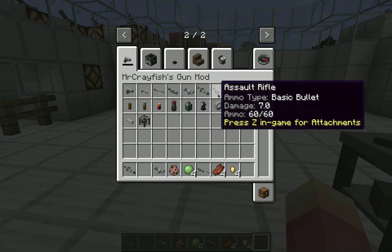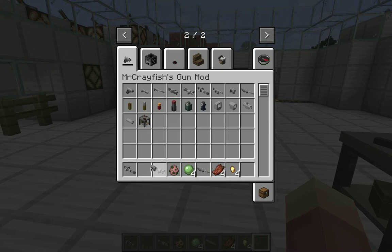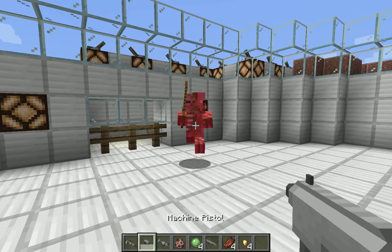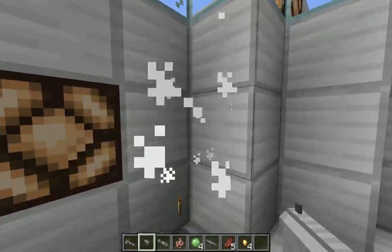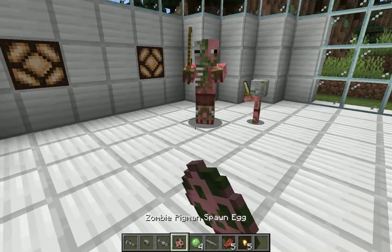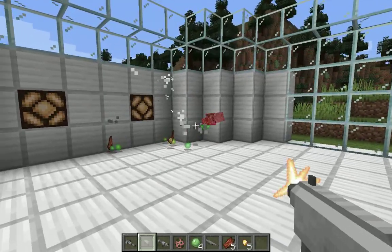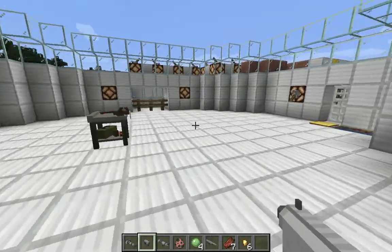Let's test out some more of these guns. Let's see how the machine pistol works against the zombie pigmen — it's an automatic machine pistol. Let's see how many we can take out. It's not really that bad of a gun.